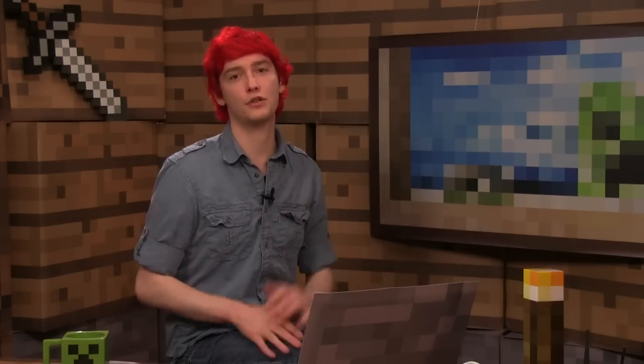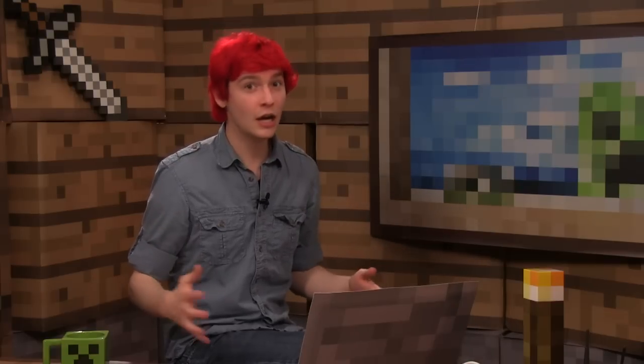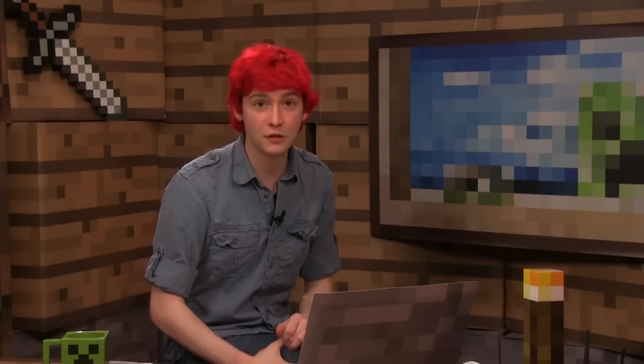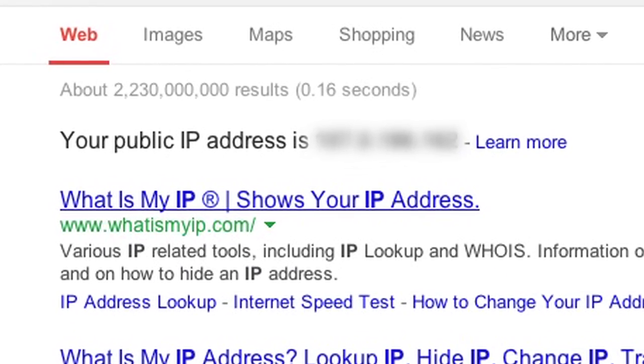Once you have that port open, you will need to give other people your public IP address, not a private IP address. You can tell if it's public or private — if it starts with 192, you're probably on an internal IP address, not a public facing one. To find your public IP address, just search Google for "IP" and it will be the first thing that pops up.